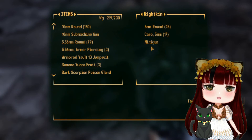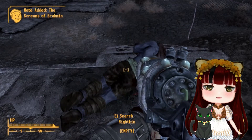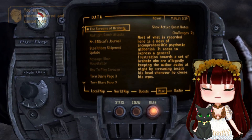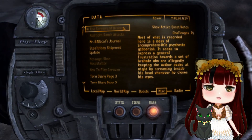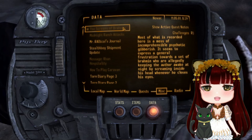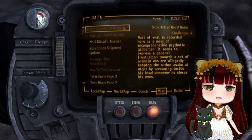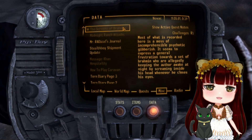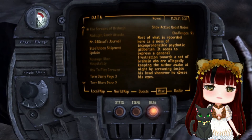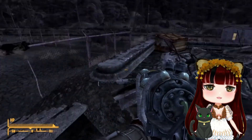In his inventory you'll find the Screams of Brahmin, a minigun, and some ammo. If you pull up your Pip-Boy and look at the Screams of Brahmin, it says most of what's recorded is incomprehensible psychotic gibberish, expressing a general frustration towards a set of brahmin who are allegedly keeping the author awake at night by screaming inside his head whenever he closes his eyes. And we have solved the mystery — this is why the brahmin was dying. It was a Nightkin.